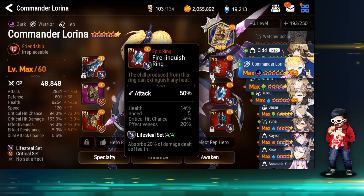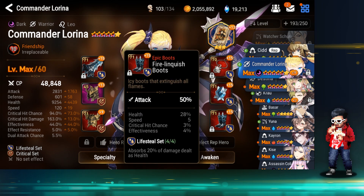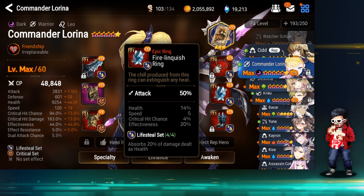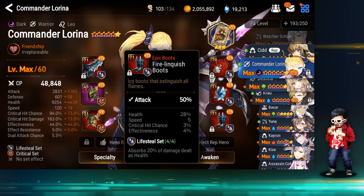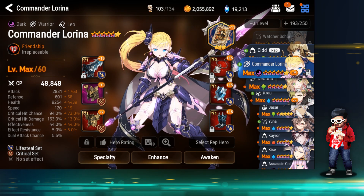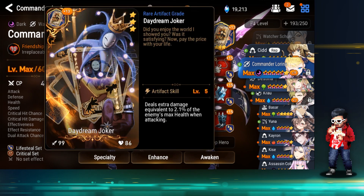The ring has 50% attack and the boot has 50% attack — nothing too notable except that these rolled really high health for some reason. Once I get my Abyss set 3 — the T6 set — I'm going to hand this gear down to Assassin Cartuja. 20% effectiveness, 14% health, 20% effectiveness, 4% effectiveness but 28% health with 50% attack — perfect for Assassin Cartuja. 18% attack, 11% health, 6 speed — a full set hand-me-down.